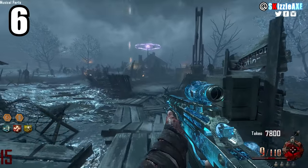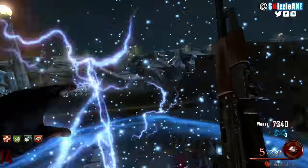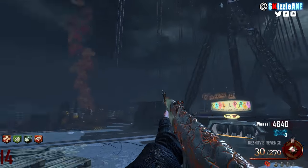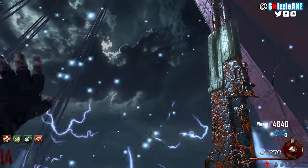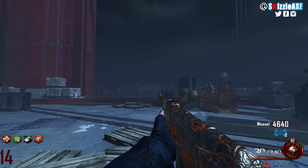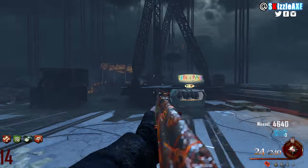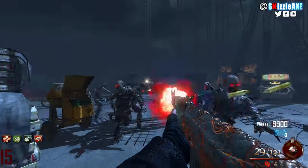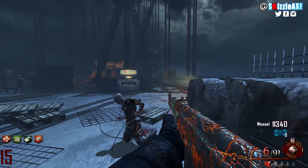Coming in at our number 6 spot, we're talking about the iconic AK-47. It's in Mob of the Dead and is one of the most powerful assault rifles. It has 30 ammo in the mag and 240 in reserve. When you pack-a-punch it, you still get 30 in the mag but 270 in reserve, and it's called the Resino Revenge. Treyarch knows how to name their pack-a-punch guns — the camo and muzzle flare make it look badass in Mob of the Dead.